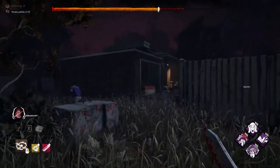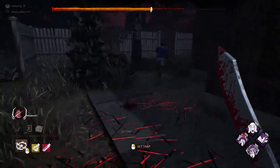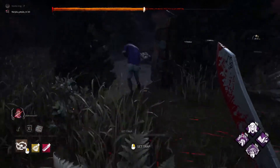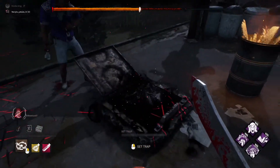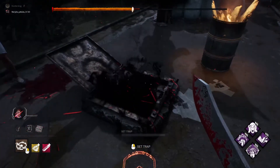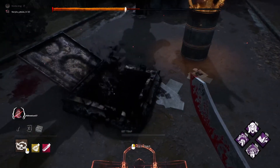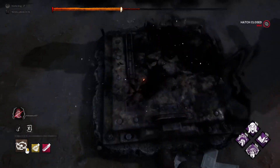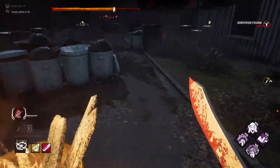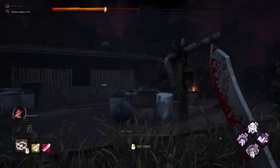Jay, run to the hatch but don't jump in yet. When there's one last player remaining, the hatch appears — it's usually hidden somewhere on the map. As the killer, you want to find the hatch and close it so the last survivor cannot escape through it. Then the only way for them to escape is through the gates.